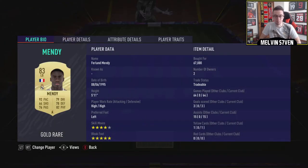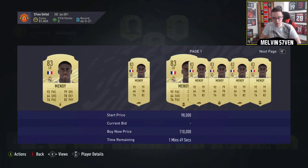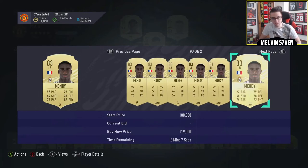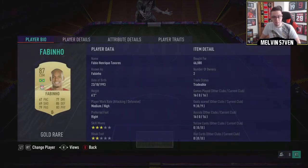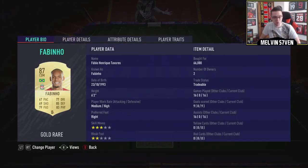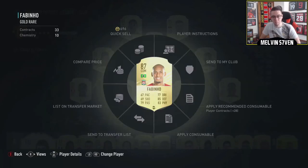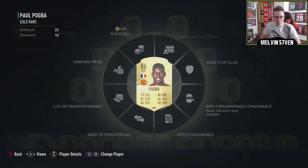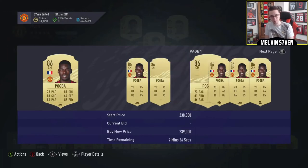Ferland Mendy at 67k — he's just phenomenal, he really is. He's going to be the most meta left back this FIFA, so his price will stay high for quite a while because everyone will be trying to get him for their foot champs squad. Fabinho is absolutely brilliant. I've put Shadow on him just to make sure his pace is boosted. He's got great defending, great physical, very tall, and his tackle is extremely strong in game. He's about what I paid, maybe slightly less — people are panic selling because Rivals rewards just came out.